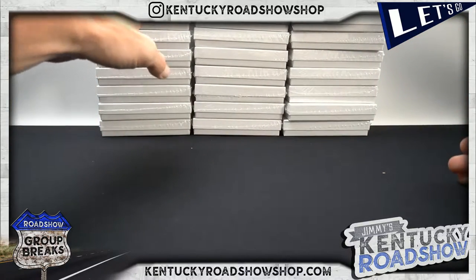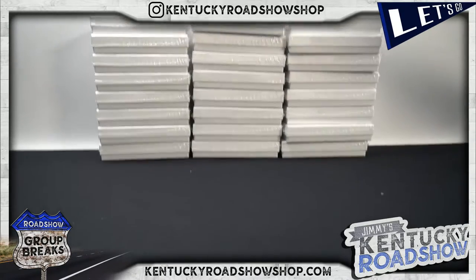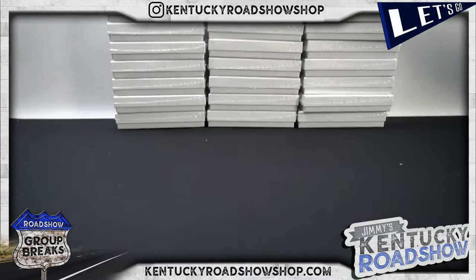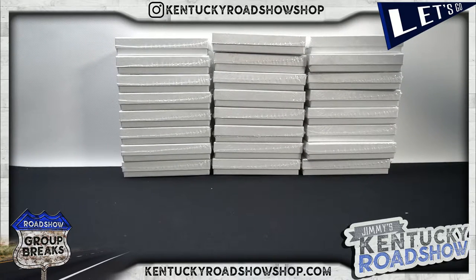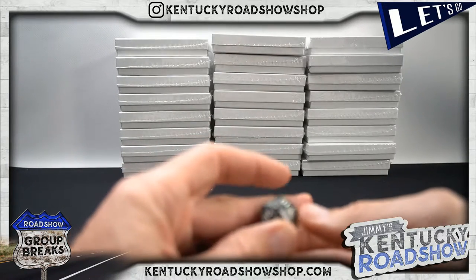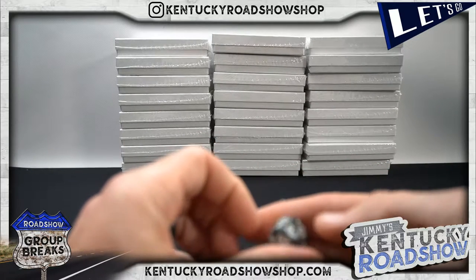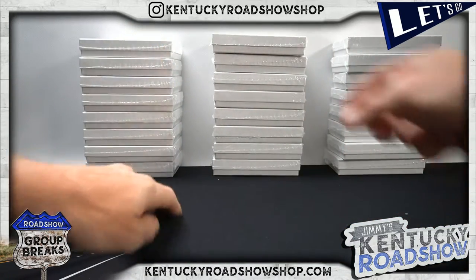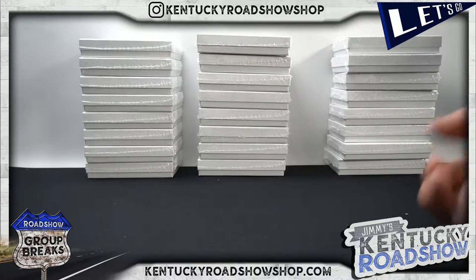Do you have a preference or do you want me to roll? I suppose you can't even see them all. Okay, I got rid of that top border. There are 24. I don't have a 24-sided dice — how many is this? Looks like a lot. We'll do one, two, three and then pick out of that stack, super random.